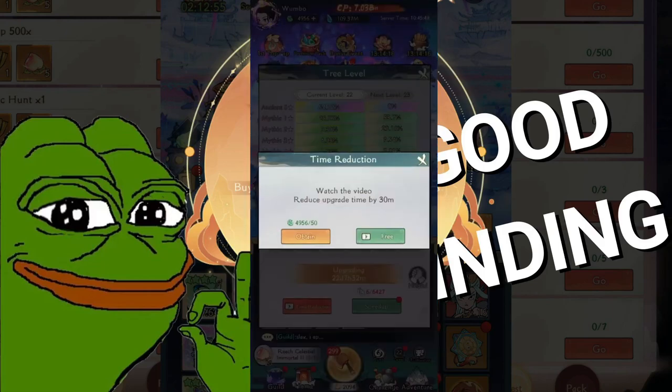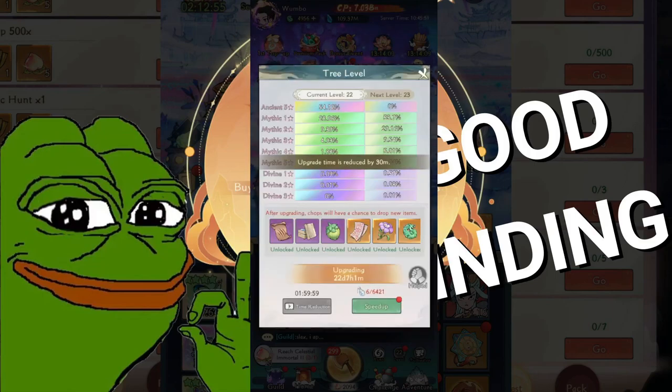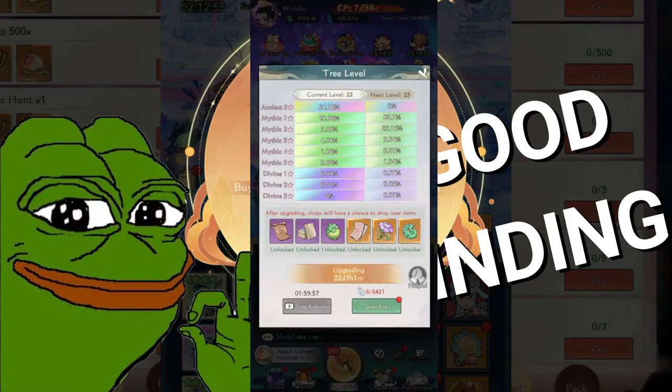Every two hours go back to this game and click the time reduction button. It will increase your tree levels by a lot if you do this consistently — this thing is very good. Then it speeds up your battles.